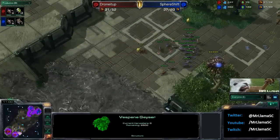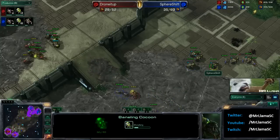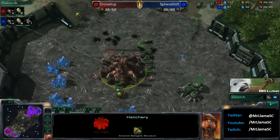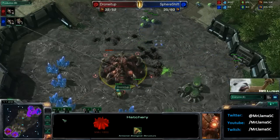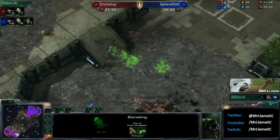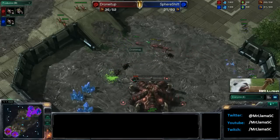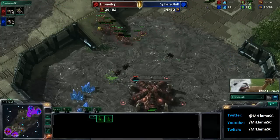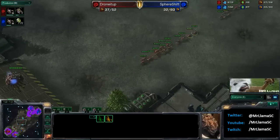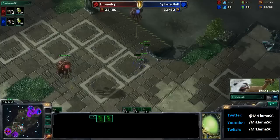He's going to have to micro extremely well right now. One baneling does some decent damage, not quite what he wanted. A couple more banelings are morphing up on the high ground. Now Sphere Shift going to start morphing banelings of his own and moving them over. He's going to get another nice baneling shot, and maybe even another right here — yes! So decent shots from all those banelings, and he's still able to morph more banelings at his main. Huge baneling hits right there — unfortunately though, as one of his banelings exploded on a baneling, and then another baneling went and blew all of his up. That is not what he wanted, and all of a sudden this game has once again shifted into his opponent's favor.